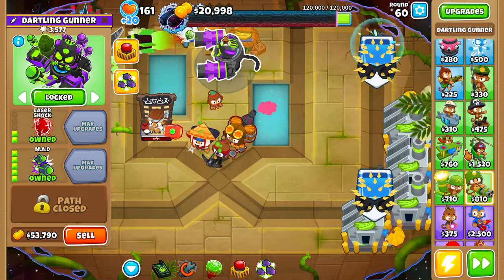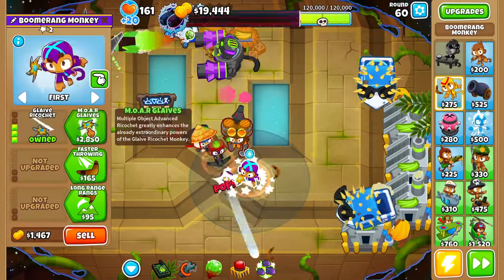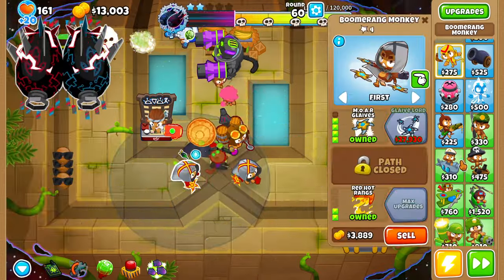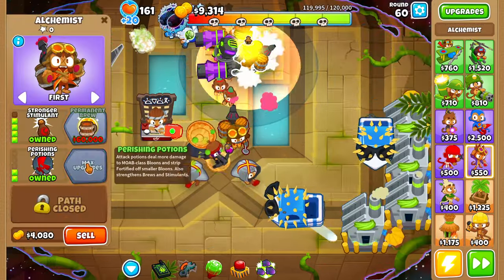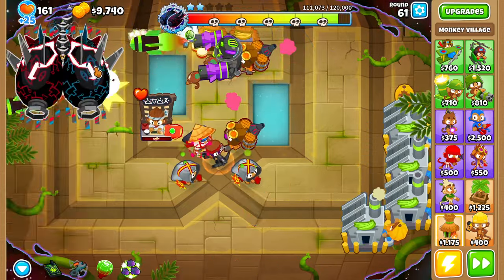Let's buy our MAD. Now that we have our MAD, I want to grab two boomerang monkeys and upgrade both of them up to more glaives — this is for round 63. We also want to buff up our MAD, so let's grab an alchemist, place it right here, upgrade to stronger stimulant with stronger acid and parachute potions, and upgrade our monkey village up to jungle drums.